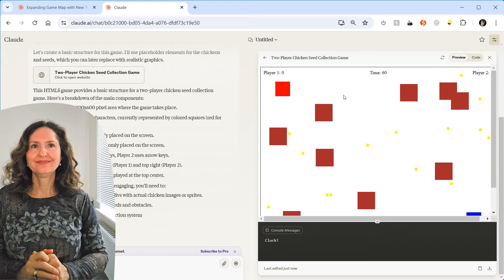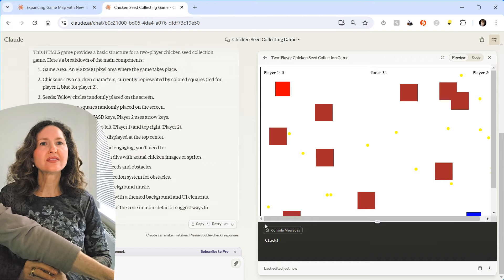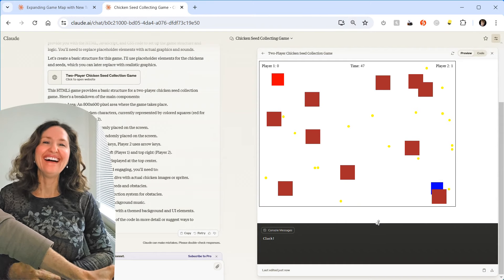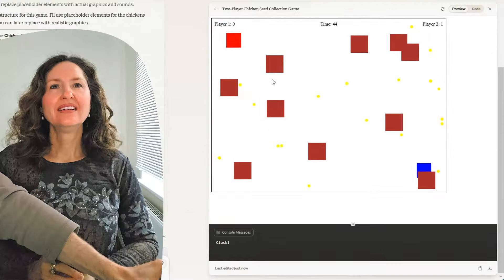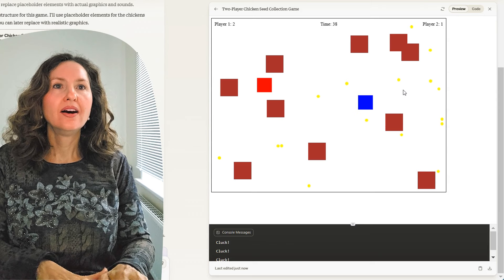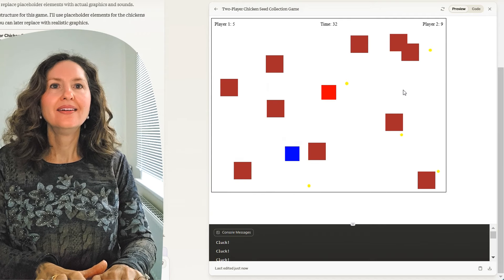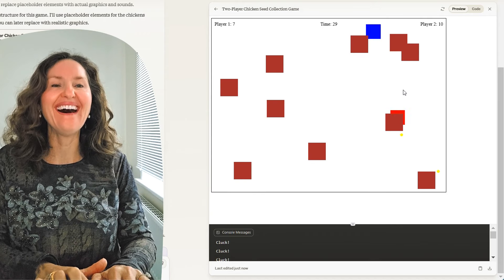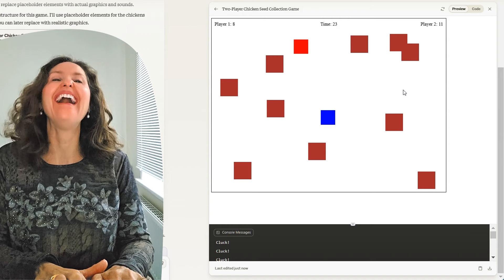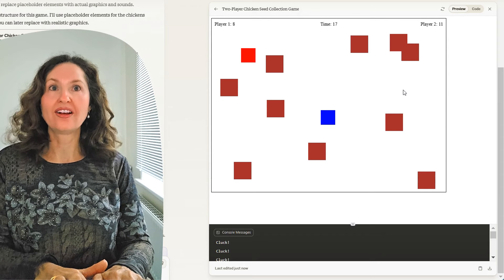Claude responds: I'll be happy to create that with chickens collecting seeds. However, I can't create actual realistic-looking chickens or sounds, but I can provide an HTML game. Look how fast it codes. Imagine trying to do that yourself. There's a little indicator showing it's still generating. Then the game appears — there's the game area. What are all those dots? And there's a console message saying: cluck.